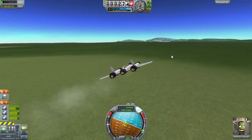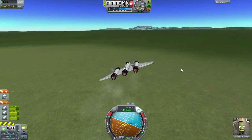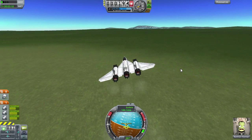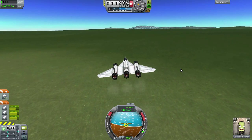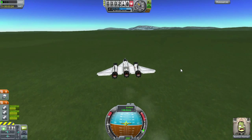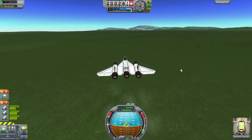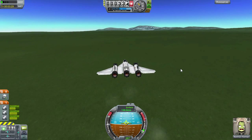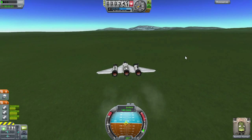It is a lot easier to control than the XA-01, which I am very pleased about. I did learn a bit with the design — I made sure that the center of thrust, center of mass, and center of lift had a good balance to them, which definitely is showing in how this thing is controlling.